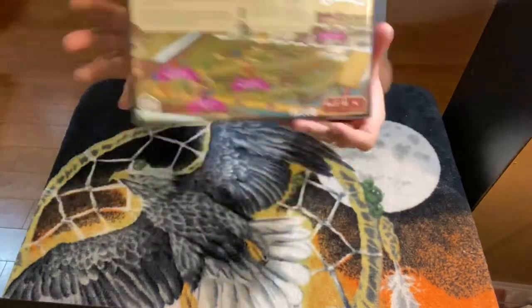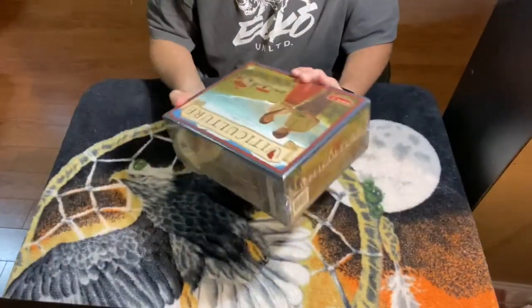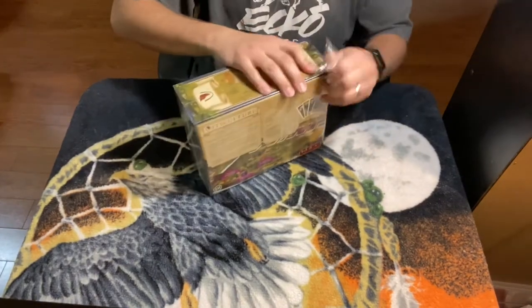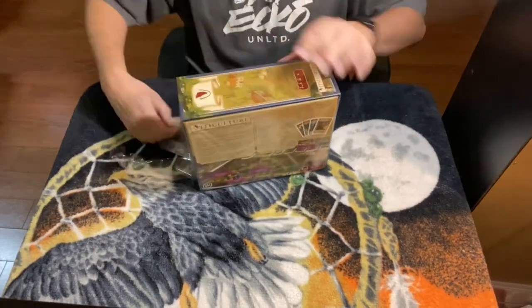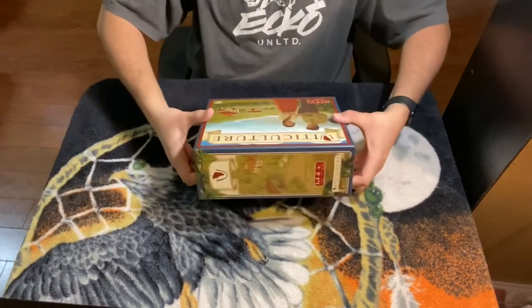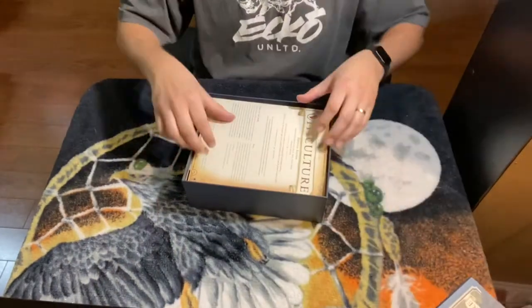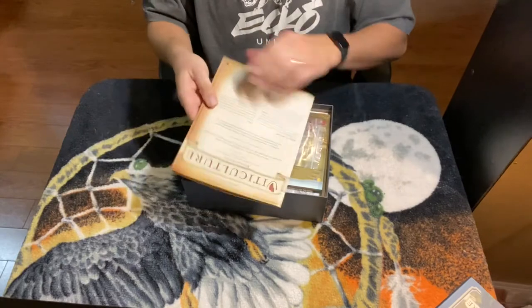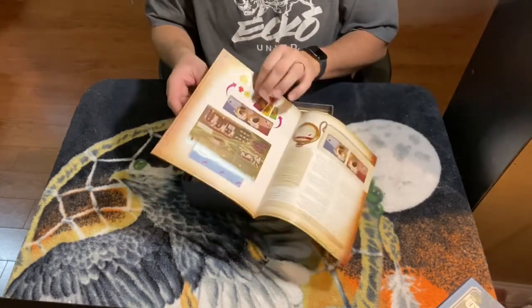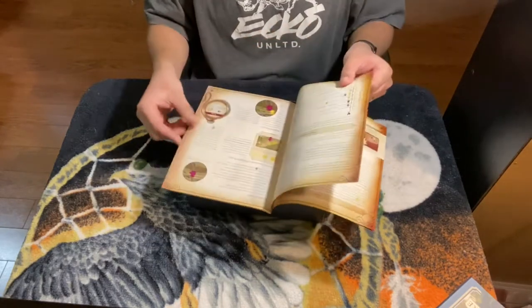There's a little picture of what's included, but yeah, here we go. That's a nice texture feeling — it's like perforated or something.